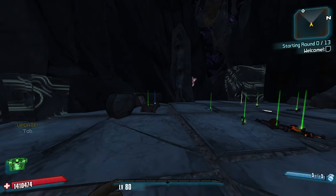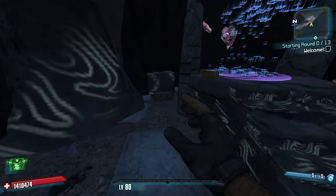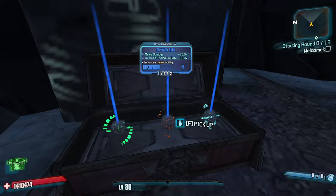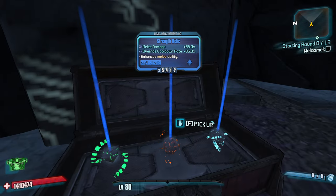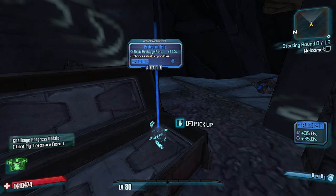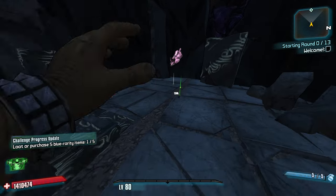Let's start off with maybe an Effervescent or a Legendary in these chests. The build is going to be use 2 guns. Melee Override cooldown and melee damage — we do have a big punch if we want it. We'll take the shield recharge rate as our primary option.